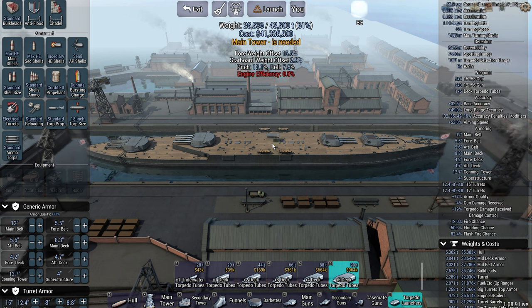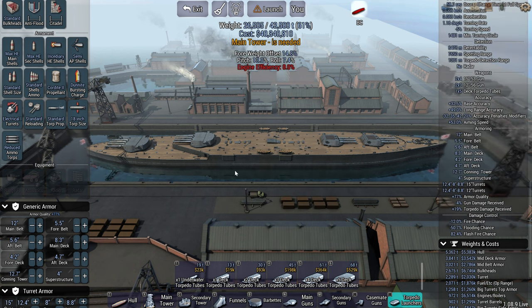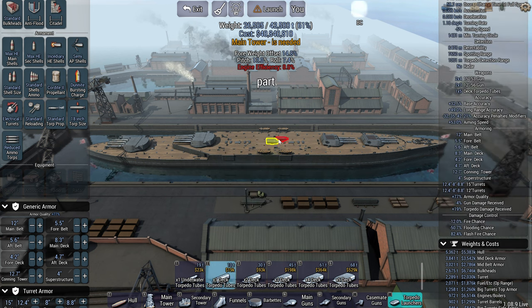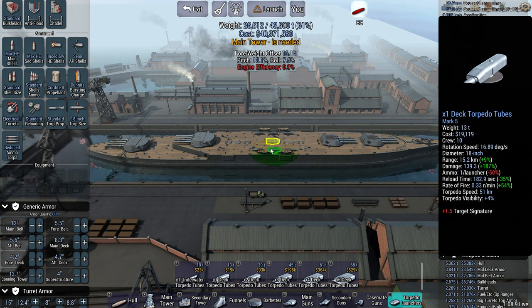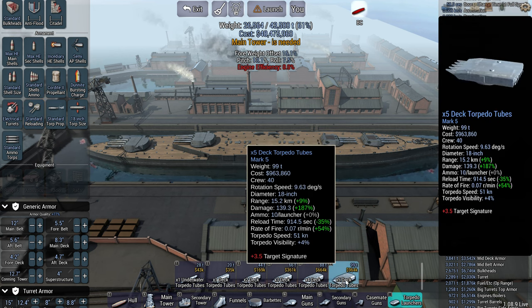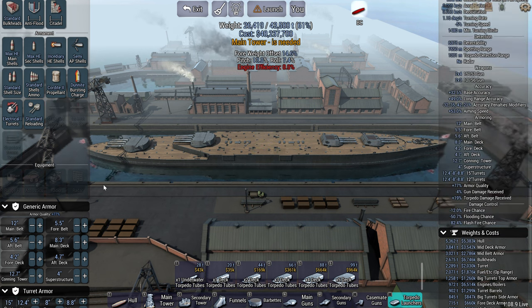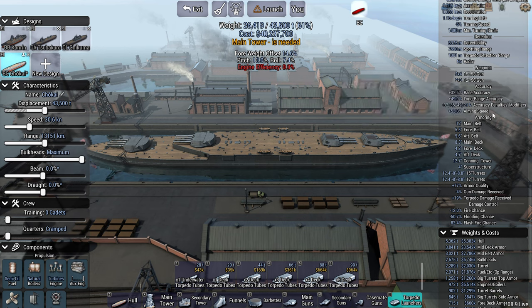If you're going to use torpedoes, always go reduced. For large torpedo tubes the reload time is ridiculous — almost a thousand seconds — so you hardly ever get a chance to reload and fire a second load. Unless you're taking multiple single torpedo tubes where you can get away with standard, just take reduced. That should conclude the video — hope this has been helpful, thanks for watching, take care, see you soon.